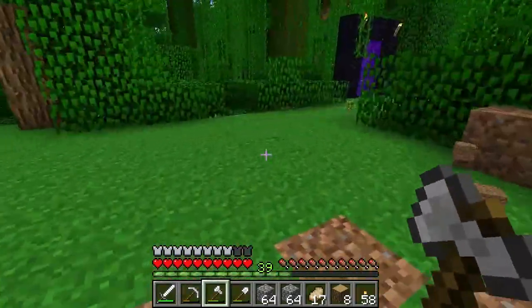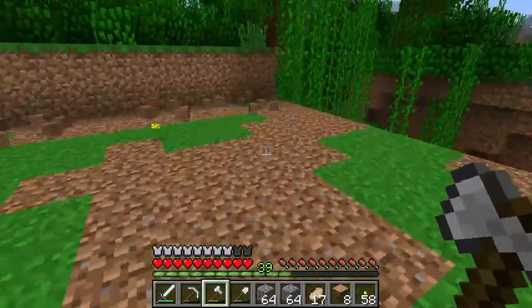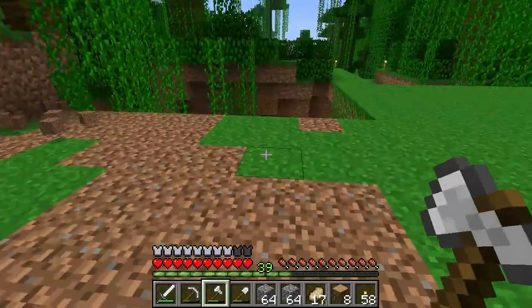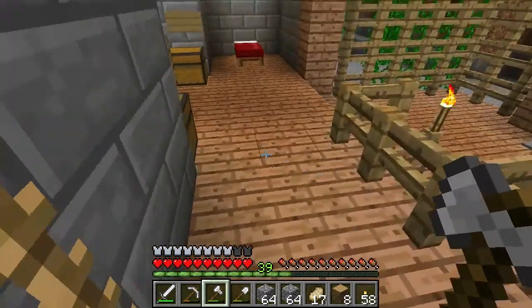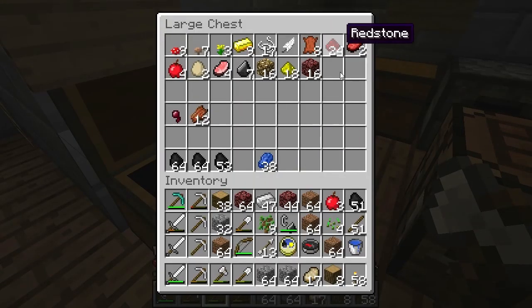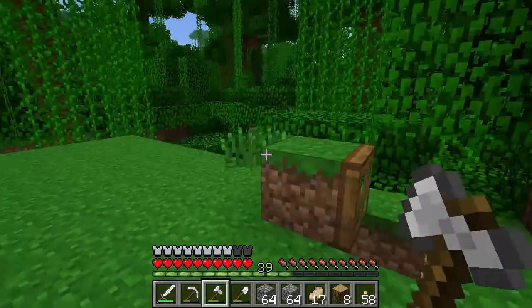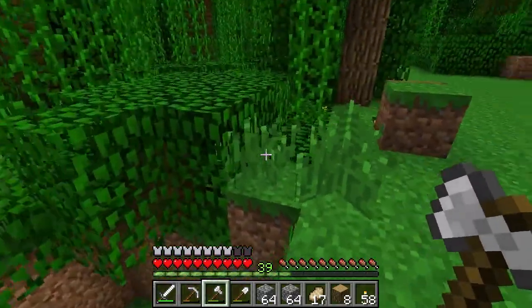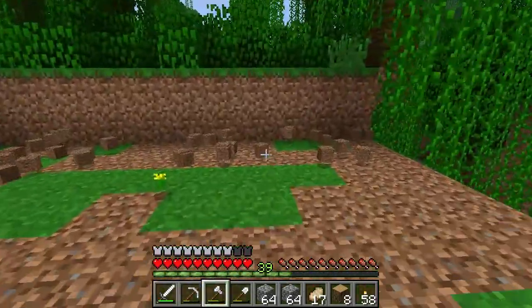This is starting to get to be a reasonable area here. I wonder if I have the stuff to make pistons so I can make this an automated farm. I don't remember how much redstone I have — let's go down and check. I've got 24 redstone. I could really use more redstone, so maybe I won't do pistons just yet. Was that just one of the creepy sounds from the cave that must be near here?